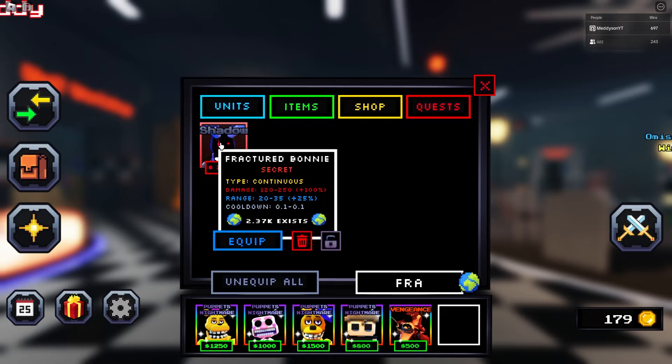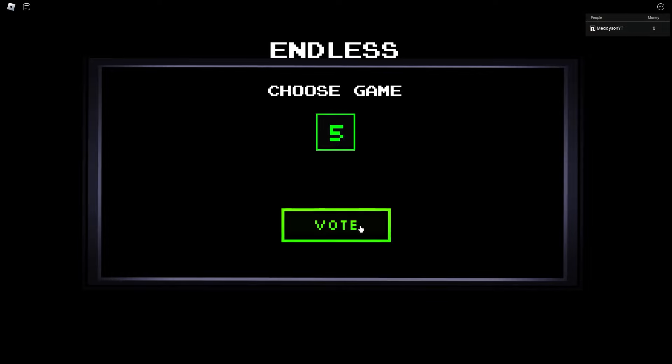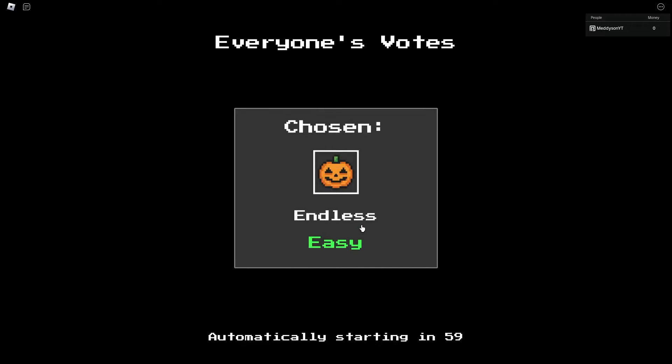I've just restarted this battle pass so I've got some presents. We'll start off with opening presents — boom, give me a secret. That's not a secret. That's two Balaras. I claimed more presents, we can open six. I'm still not going to get anything. Like, you need hundreds to get something good. They are trash.